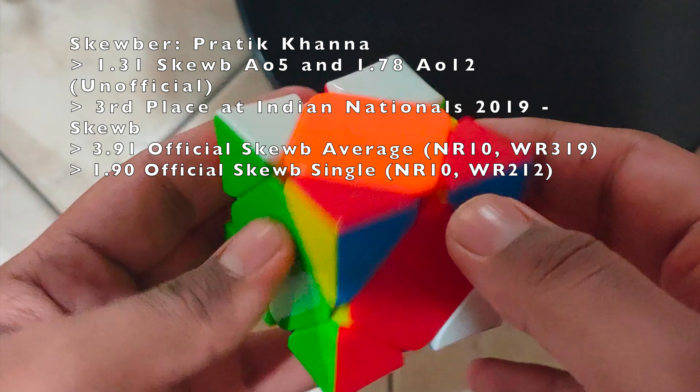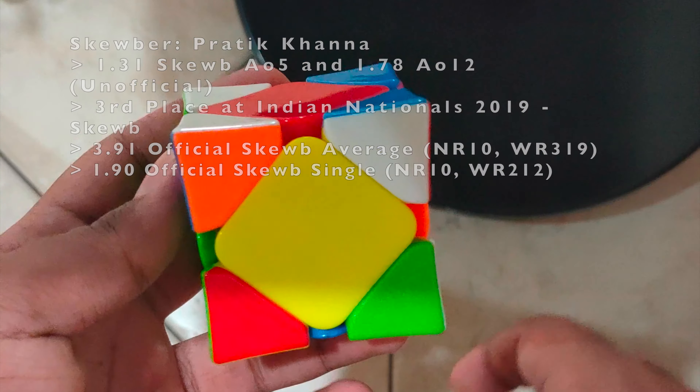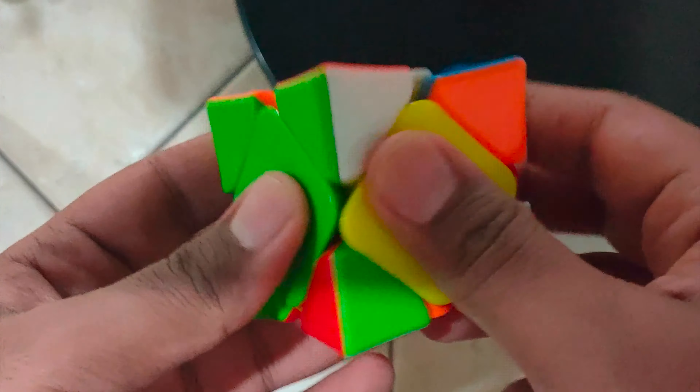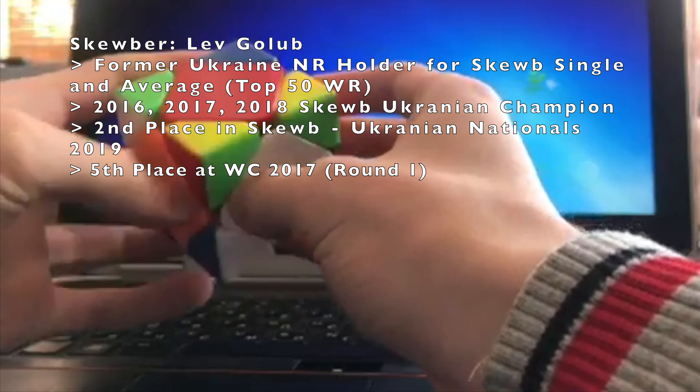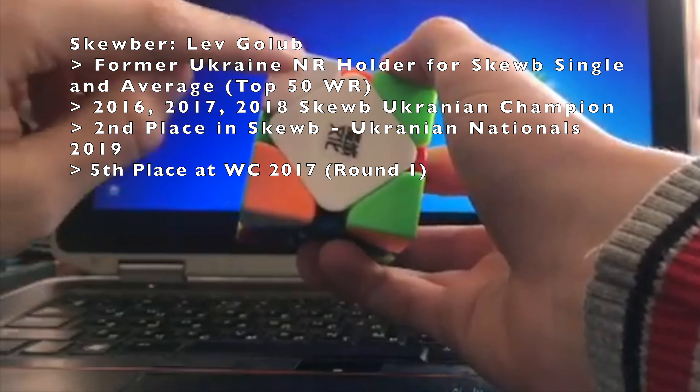Let's get straight into the walkthroughs. In the green layer: one, two, three, four, and bring the five, then six, seven, eight, nine, ten, eleven. I saw this corner from white and this corner from green, and I saw a five-mover from white and a five-mover layer from green. I decided to solve from green because it's more comfortable for me. First I solved this corner.